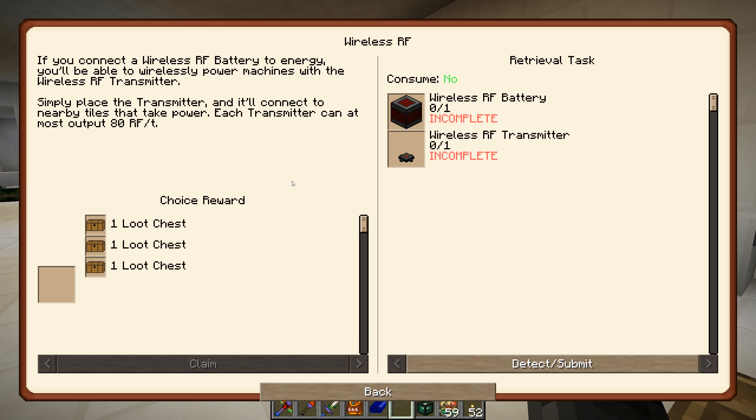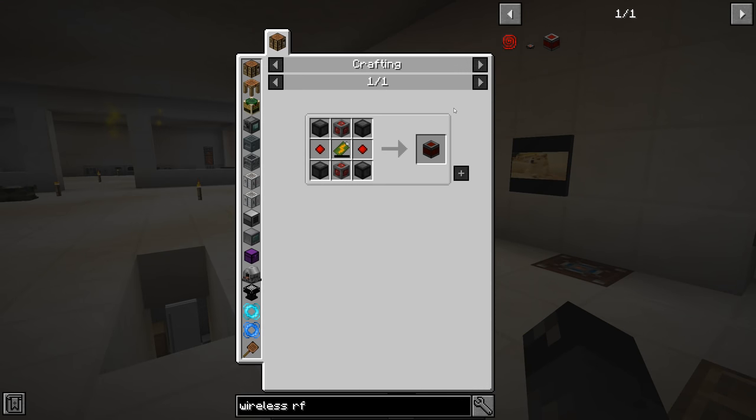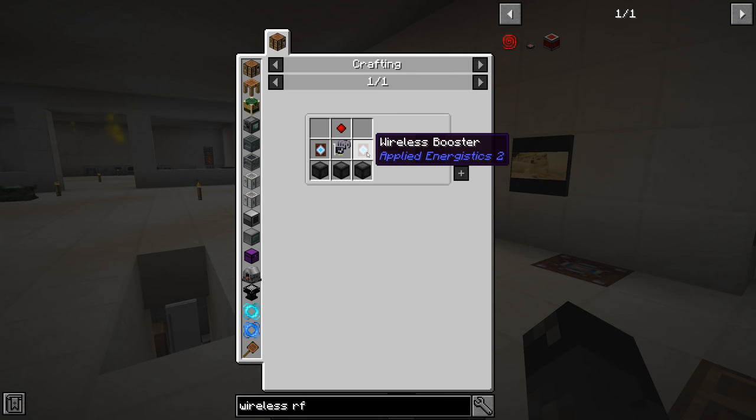The Wireless RF quest sounds pretty awesome. If you connect a wireless RF battery to energy, you can wirelessly power machines with a wireless RF transmitter. Place a transmitter and it connects to nearby tiles that take power. Each transmitter can output at most 80 RF per tick - not a huge amount, but wireless power is cool. We need both a wireless RF battery and a wireless RF transmitter.